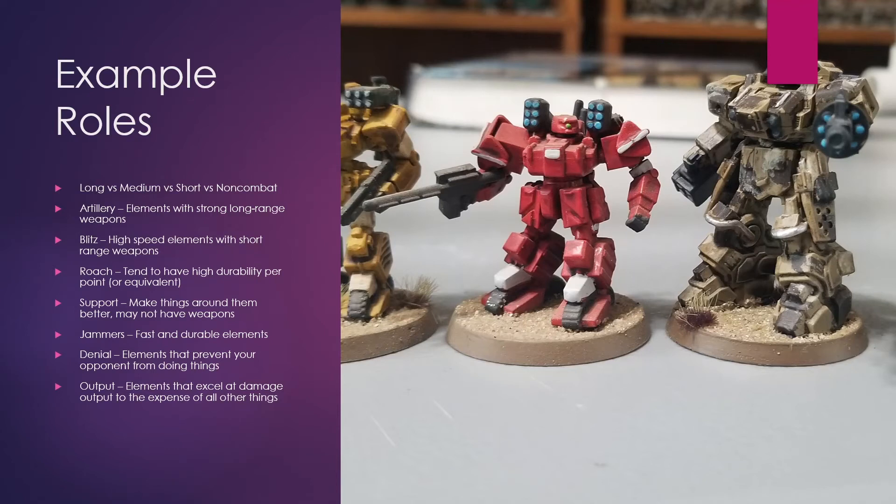Denial elements. These are elements that prevent your opponent from doing something — landing reinforcements, moving up a certain area. You can also talk about area denial. For example, in Heavy Gear, I would put a gear with a shotgun — particularly maybe it's got react plus or something like that — in an area because it's a zone control element denying your opponent from coming into it. I try to avoid the word control because it doesn't really exist in miniature games — it's usually control through denial or threat, and that's something we'll talk about in a later video.